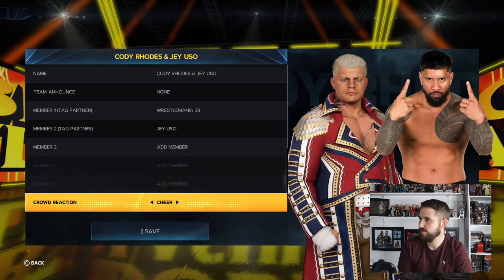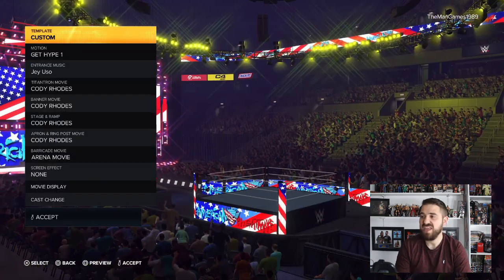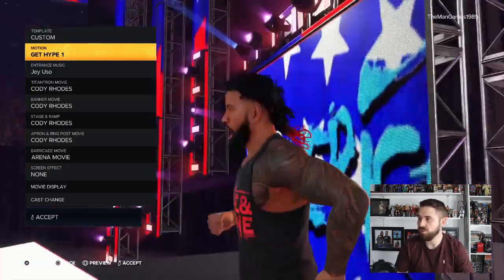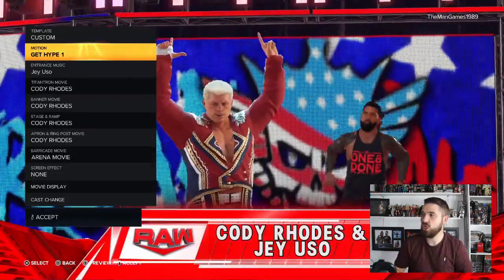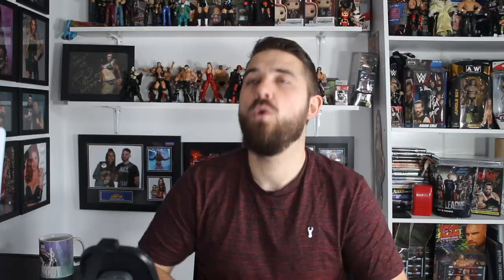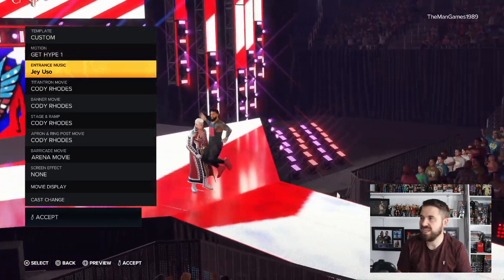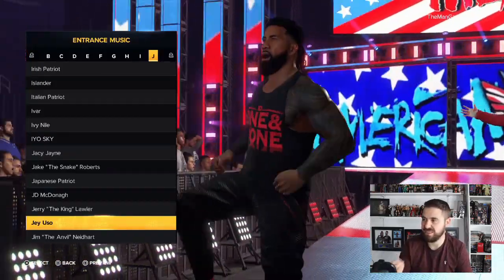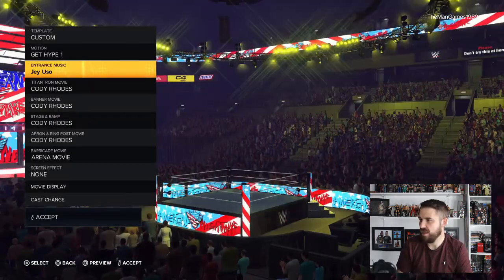For the crowd reaction we want this set to Cheer, and for the tag entrance we want them to come out together. Going into their entrance settings, for the motion I chose 'Get Hype' — the reason is that when Jey comes out he always has a lot of energy, and in this entrance Cody lifts his arms up a lot, which is like their 'Whoa' moment. Unfortunately, in the entrance music you cannot have Cody's entrance music because it can only be used on him as a single competitor, which I think is stupid.